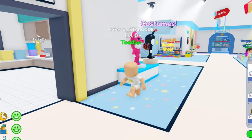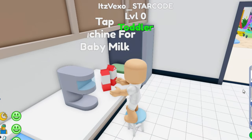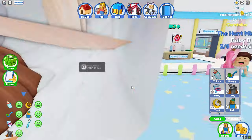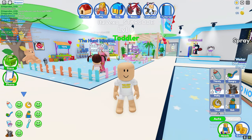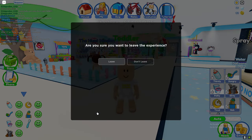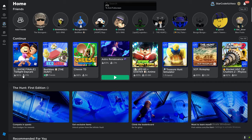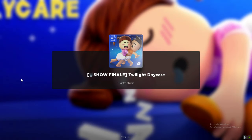So just leave and rejoin, drink again like I just done, and once you do it five times you'll get the badge. I'm just gonna do it to prove to you guys this is the best method. That's the second one done — three more to go. Just click leave and then rejoin the game like I'm doing right now.